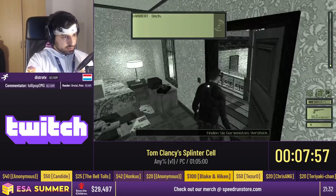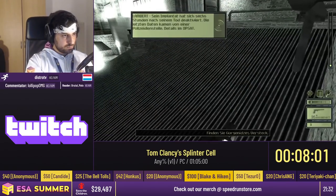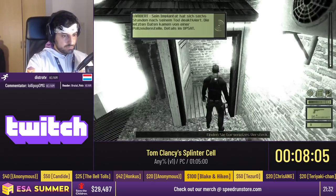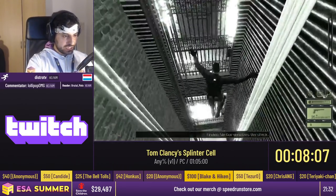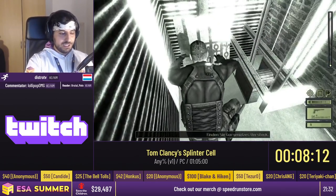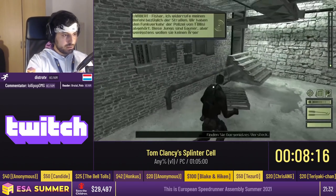Over here we go down an elevator shaft, which you have to climb down normally, but we use a small glitch — crouching and bumping into this wall, which negates the fall damage and allows us to drop much faster without dying. With any fall damage I would have died because the HP is very low right now.